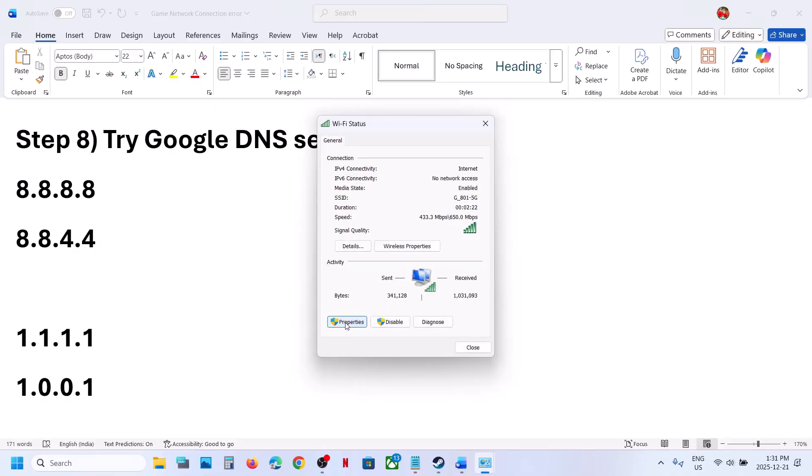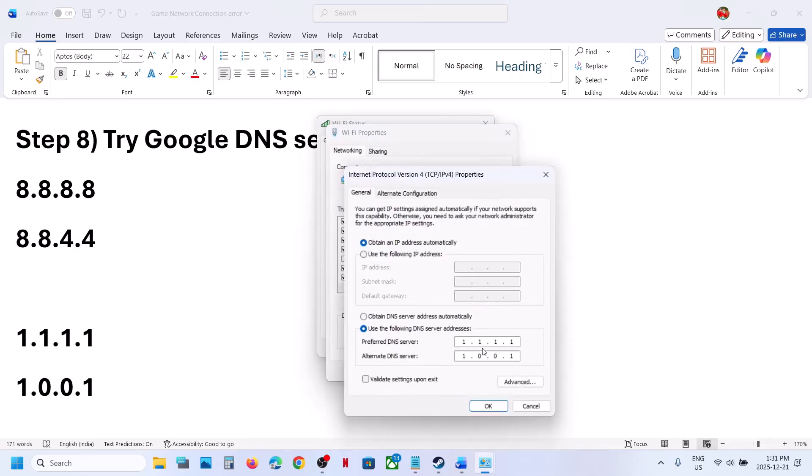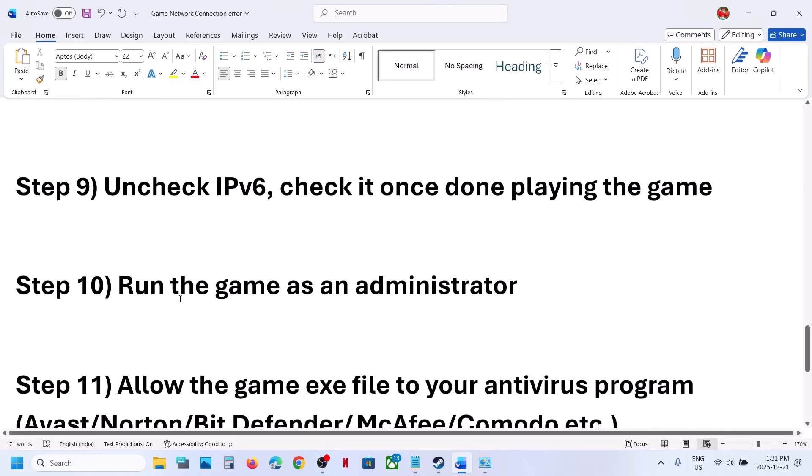If you are using a manual DNS server, you can switch back to automatic. Select Internet Protocol Version 4 (TCP/IPv4), and if manual DNS is currently selected, choose 'Obtain DNS server address automatically', then click OK, launch the game, and check.